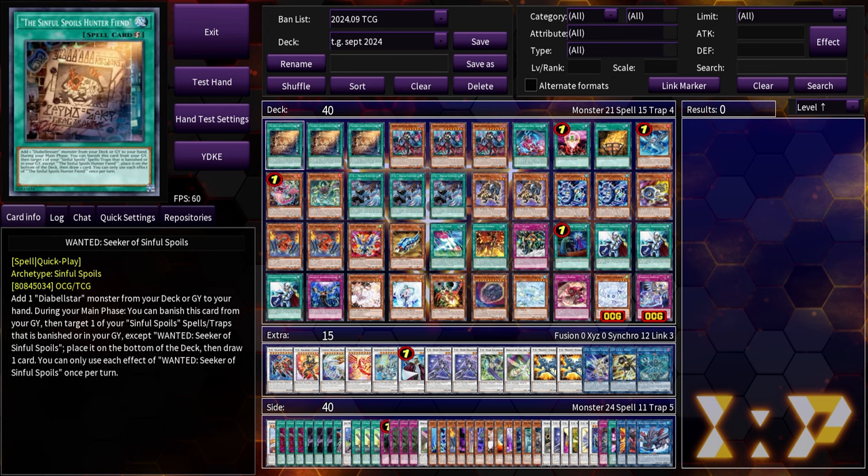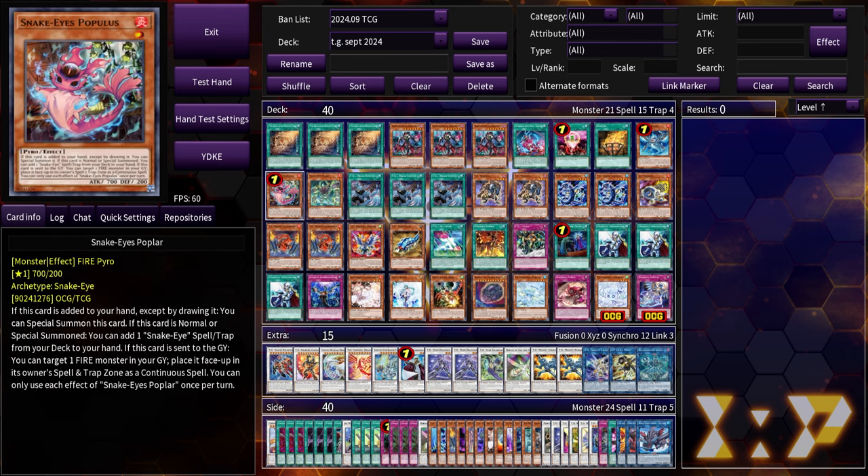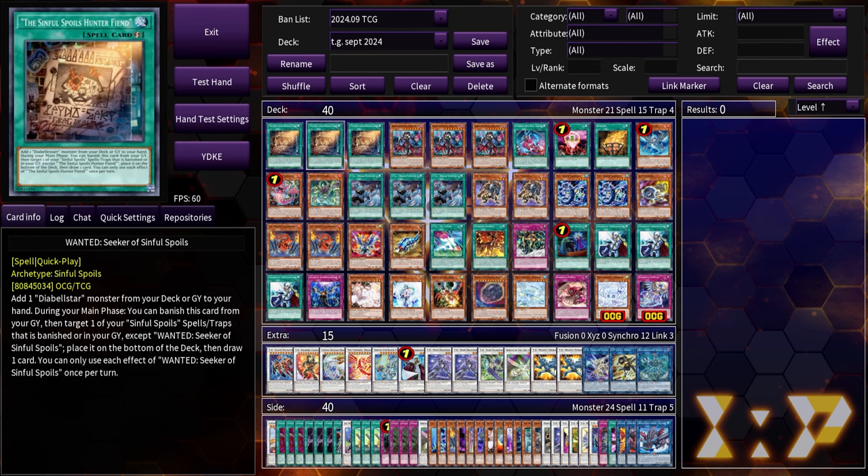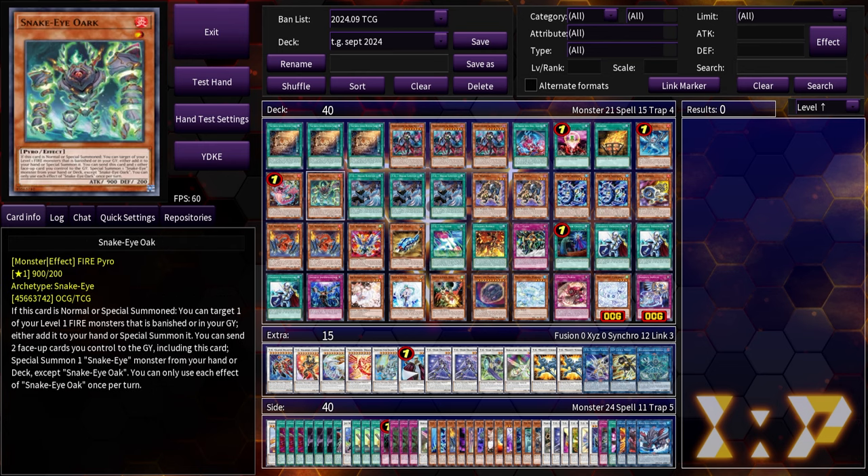We only have one bonfire here because our best two snake eye monsters are limited. This is really only here as a backup — if ash gets impermed or dominus purged, we can bonfire for poplar, and poplar can still summon itself from hand so we keep going. Next is snake eye oak — in reality you could play either oak or flameberg, but I like oak better.